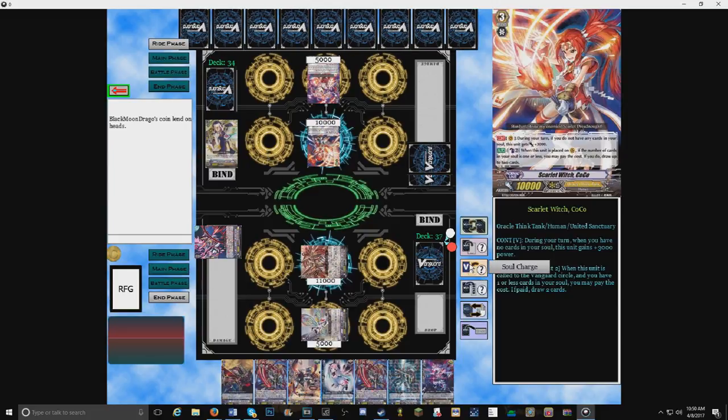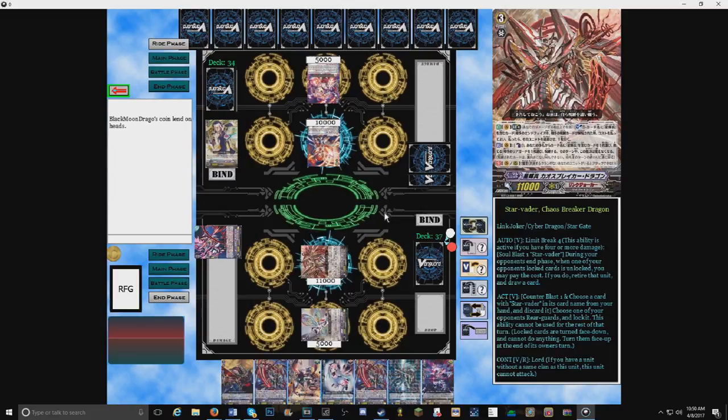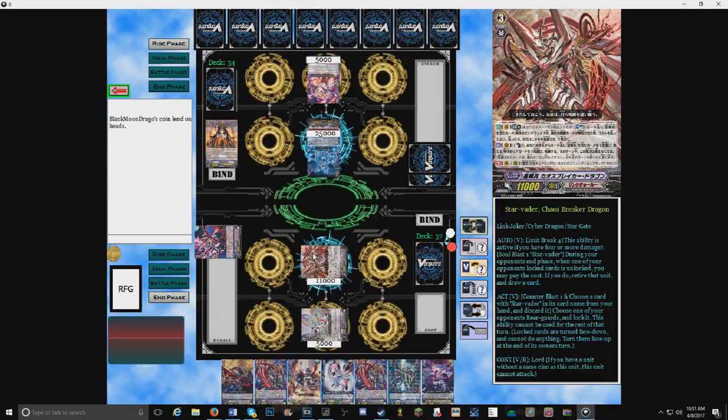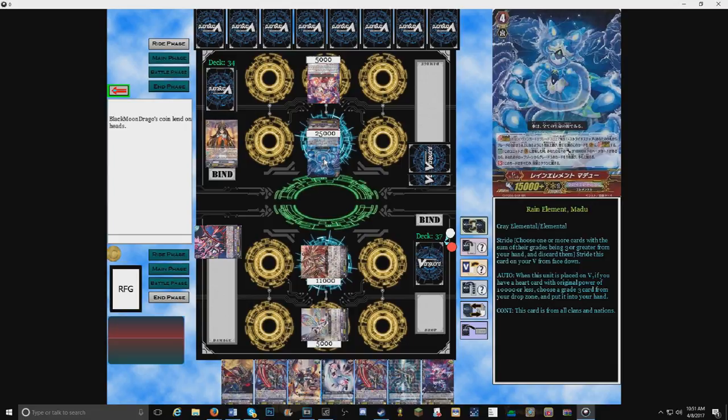Thanks to Scarlet Witch Coco's skill I can counter blast 2 and draw 2 cards now. Oh no, you have a lot of cards in hand — well, that's the point of this deck. The point is just to overwhelm you. I'm going to discard CEO Amaterasu — that should give you the idea of the randomness of this deck. I'm going to stride into Rain Element Medu as it's my first stride. Since my heart has 10k or less, I get to add a grade 3 unit from my drop zone back to my hand — infinite striding!